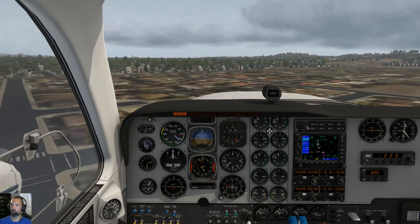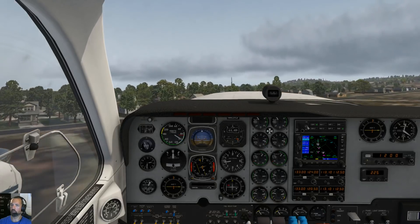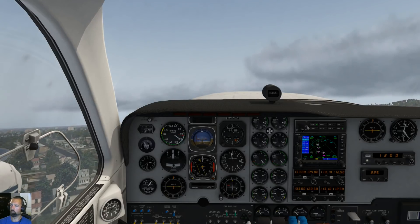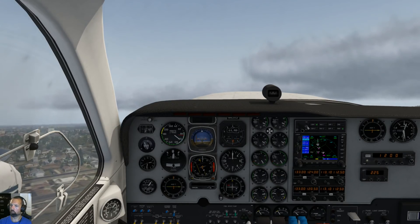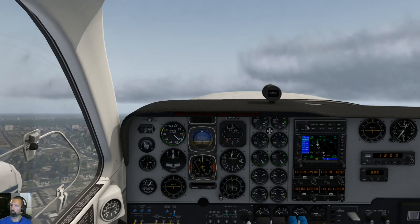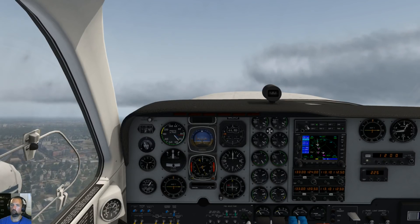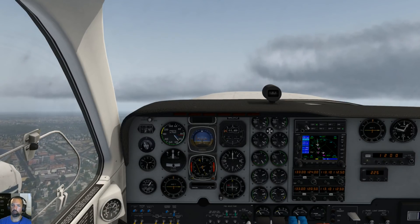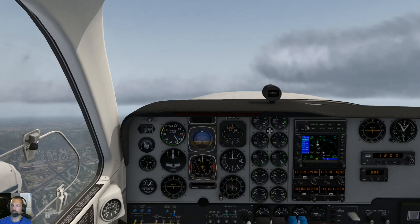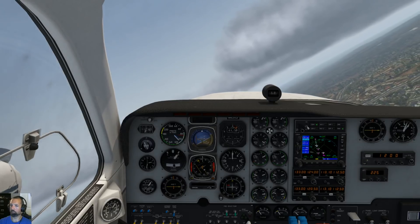Baron 1-3-2-Kilo Tango, traffic 12 o'clock along the shoreline, currently right to left, type unknown, altitude varying quite a bit from surface to 3,000, possible aerobatic activity — actually showing them in a left turn now, eastbound toward the Queen Mary in a climb through 1,000. Okay, we will look out for that traffic. Can we get a right crosswind departure for now, 2-Kilo Tango? Baron 2-Kilo Tango, make right crosswind departure. Okay, make right crosswind departure, Baron 2-Kilo Tango.